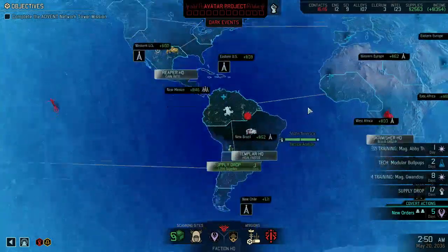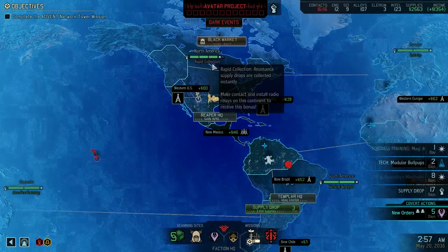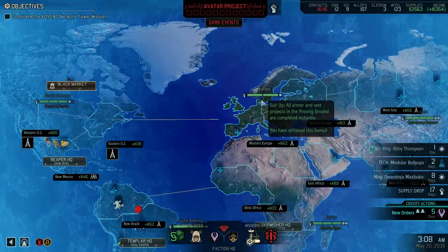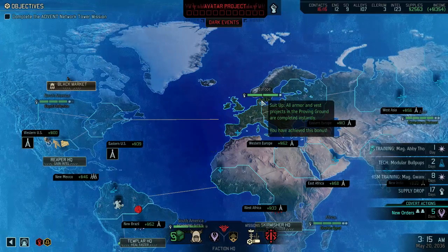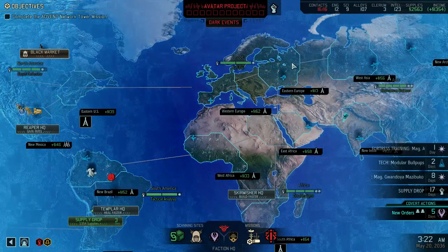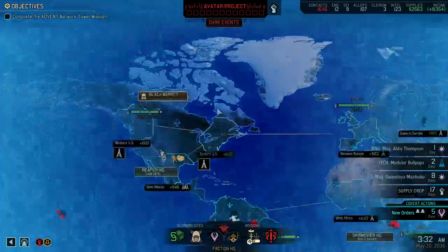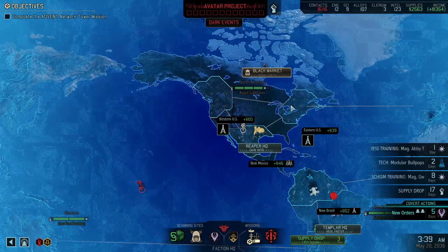Next, the geoscape. A couple of things to explain: number one, the bonuses for all the different continents. When you go into the geoscape, always check which bonus you need. For instance, in this game Europe had the bonus that all armor research projects and Proving Grounds projects are completed instantly - a wonderful bonus. These bonuses are random. You get a bonus by freeing all countries on a continent and building at least one radio station there. Double-check what all the bonuses do and conquer accordingly.